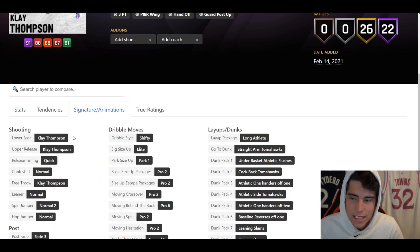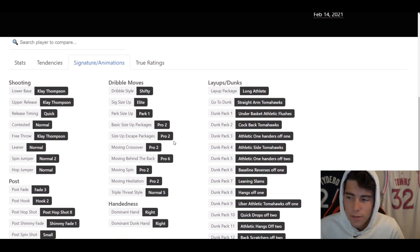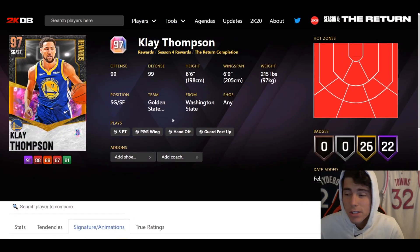He does have Klay's release on quick, which is going to be an elite jump shot, Pro 2 size-up, Pro 2 moving crossover which is the tween, and Pro 6 moving behind the back — the dribble moves are very solid as well. But personally, for as much MT as he goes for, there are plenty of other better options. If you're a big Klay Thompson fan you might wonder how much MT he would cost right now.